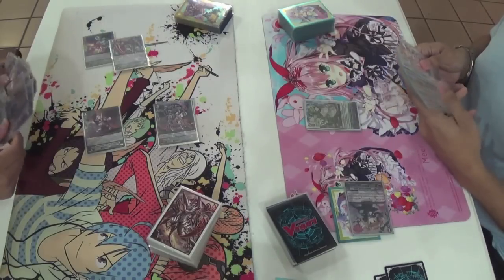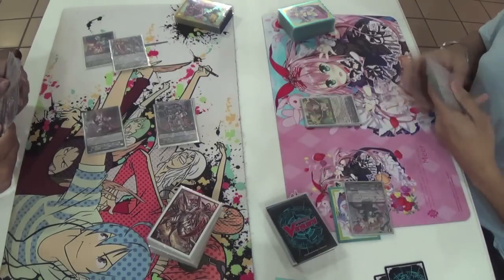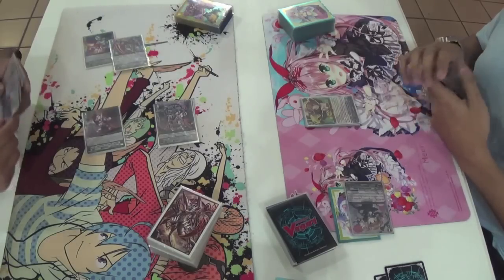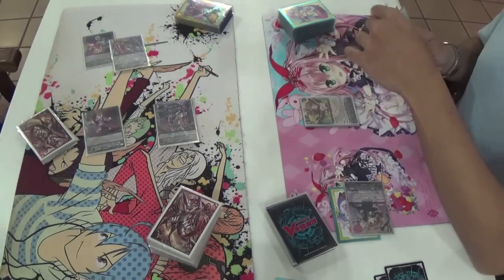Spica — that's a non-Prism counterblast in the damage. Personally I don't like Spica in the deck, but I have seen it work, so it comes down to player preference. There's the lower break enabler, which means Labrador's going to do some work.